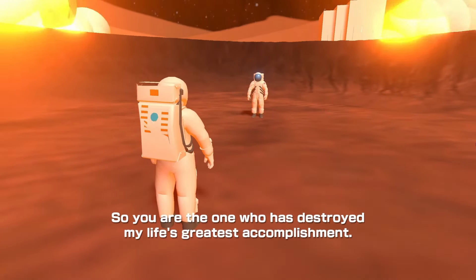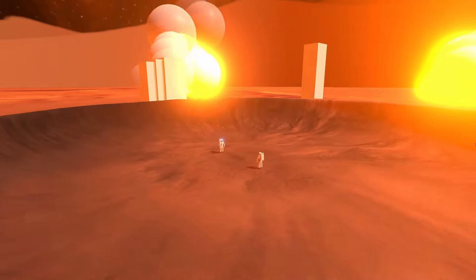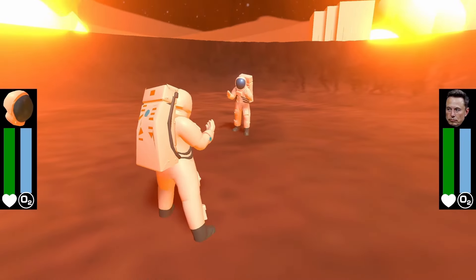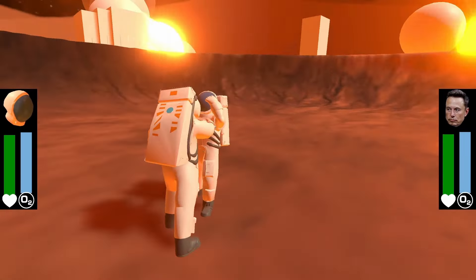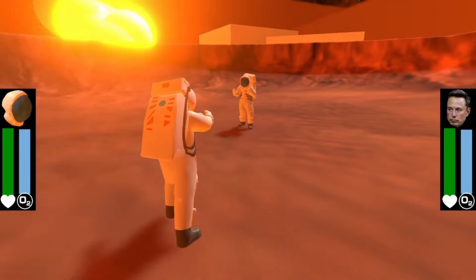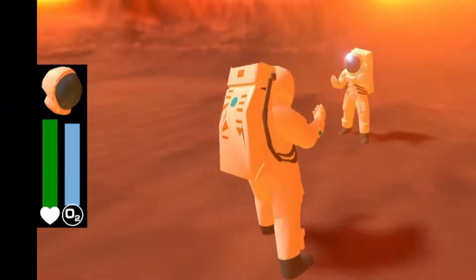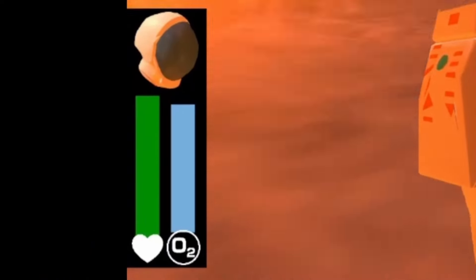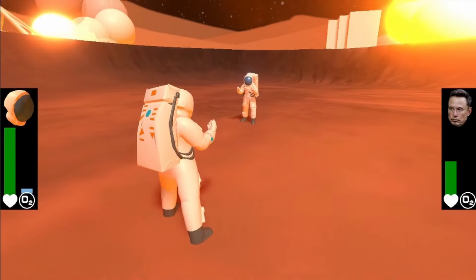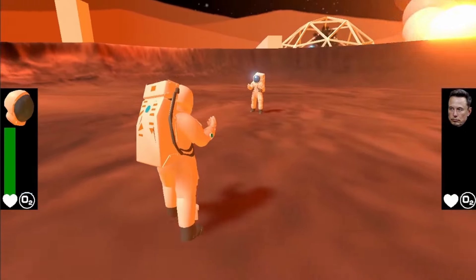Now it's time for the final battle. It's basically a very, very dumbed-down version of a Dark Souls battle — no rolling, you just walk around with WASD and punch with space. The only twist is that you have an oxygen meter, and any time you move or punch it uses oxygen. This allowed for an optional way to win where you can dodge Elon as he moves around and tries to get you, and eventually he starves himself of oxygen and you win that way.